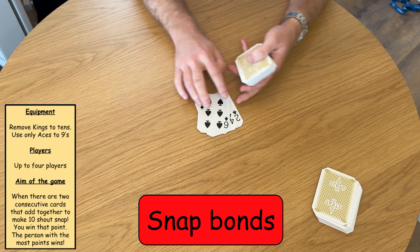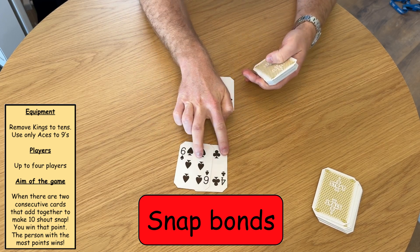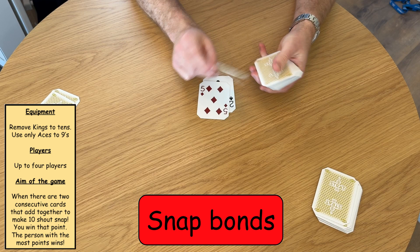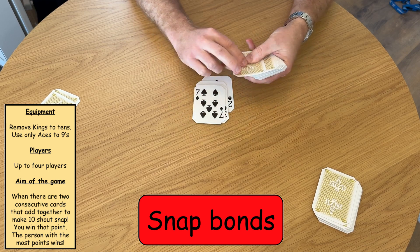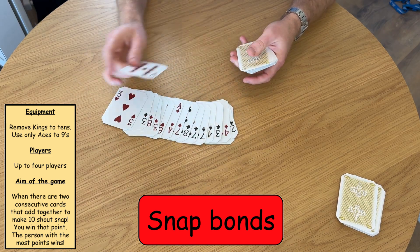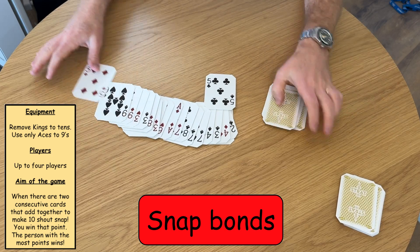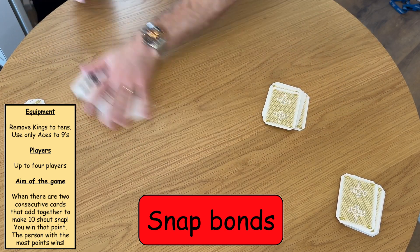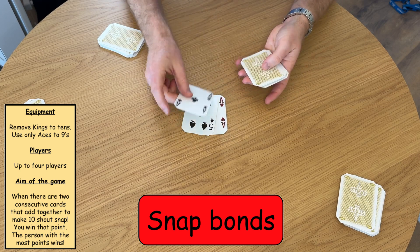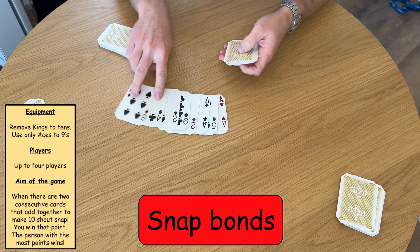When you spot that there are two cards that go together to make 10 and form a number bond — so like four and six go together to make 10 — that would be snap, and they go to player one. We keep dealing until we see number bonds that go to 10. Snap — five and five — that would be one point to player one. Keep going, and whoever has the most points at the end wins. Snap — four and six — player two.